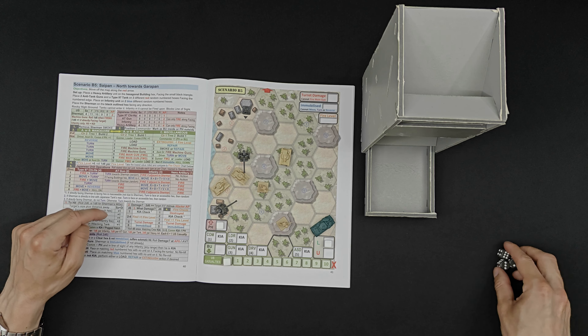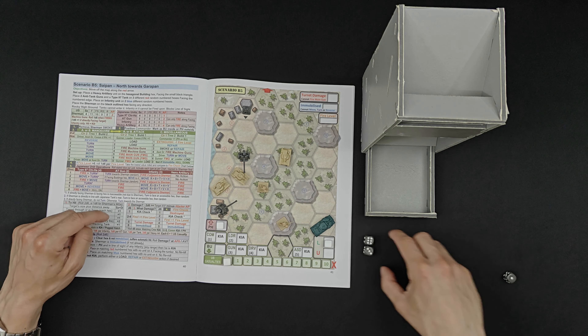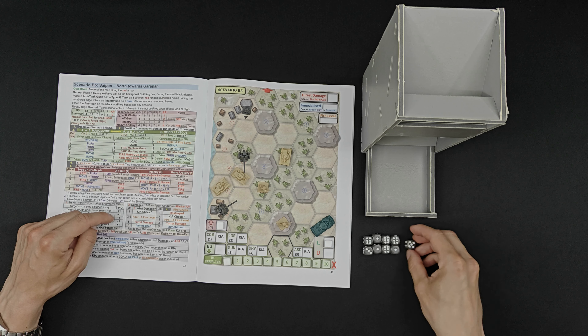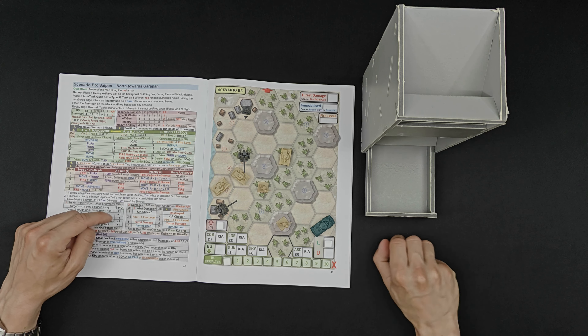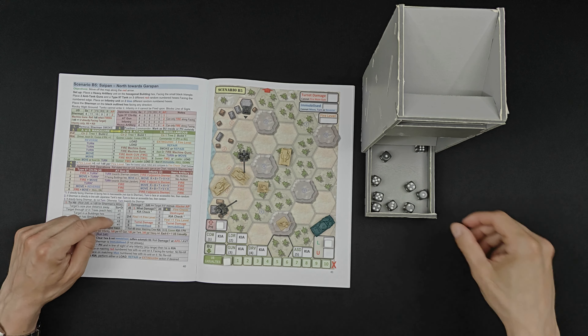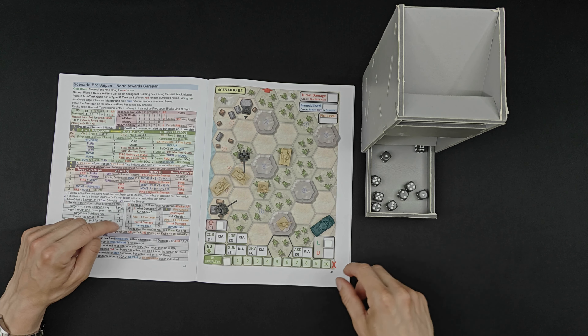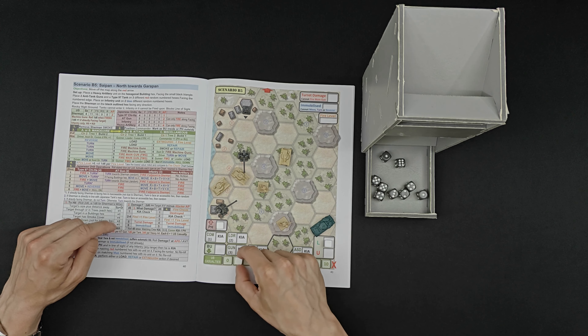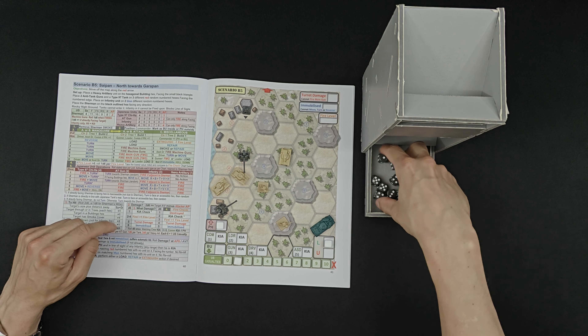And then we have the dreaded Japanese firepower - this is going to be bad. We have two dice for the artillery, two for the AT guns, two for the infantry, and three for the tanks - nine dice total. One of the last dice knocked a six over, so that's just one casualty. That's very, very lucky.